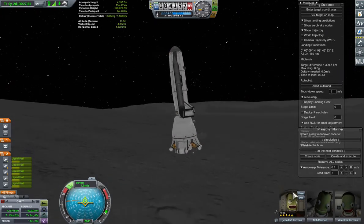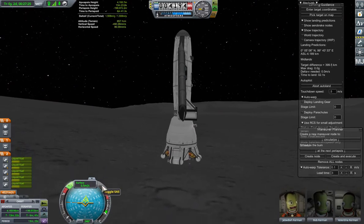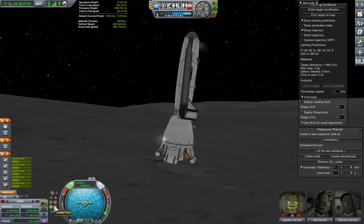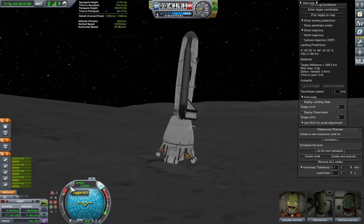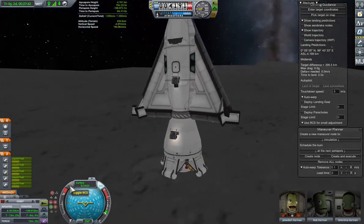Here we are coming down for the landing. It's nicely automated and the RCS thrusters are on. As soon as I touch the ground, I turn SAS on and use the RCS thrusters to make sure I'm stable, then I can turn them off. The craft is quite stable sitting on the surface, even though there's a little bit of a slope there.